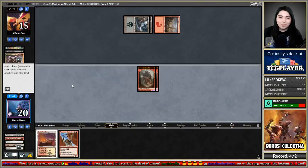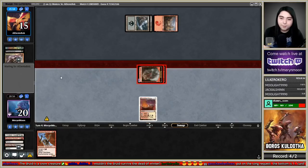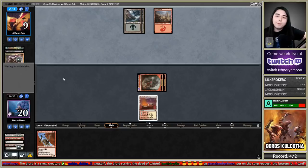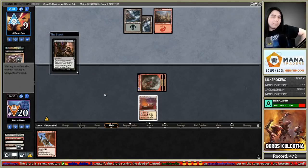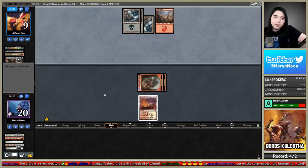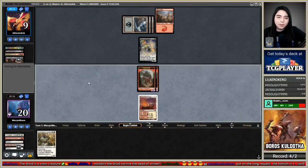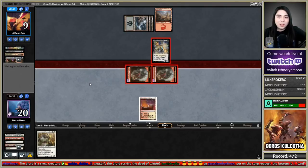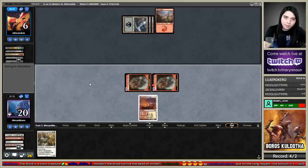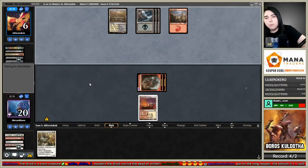Left with two 3/3s — return the clock. Third land, Dark Confidant — don't block! They're chumping with it. Hard to whiff an Inquisition against us, but they're going to chump-block and go to six. I have lethal on board — come on! Don't find an answer. We are right there, we have committed.